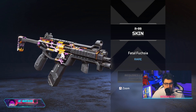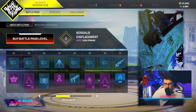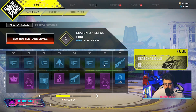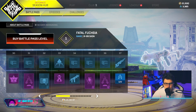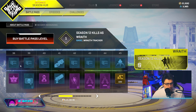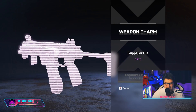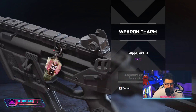That's a nice skin, though it's rare so it's kind of pointless to be honest. Then a Sentinel skin — you're getting a nice amount of Apex packs. There's a nice little Lifeline care package skin too.